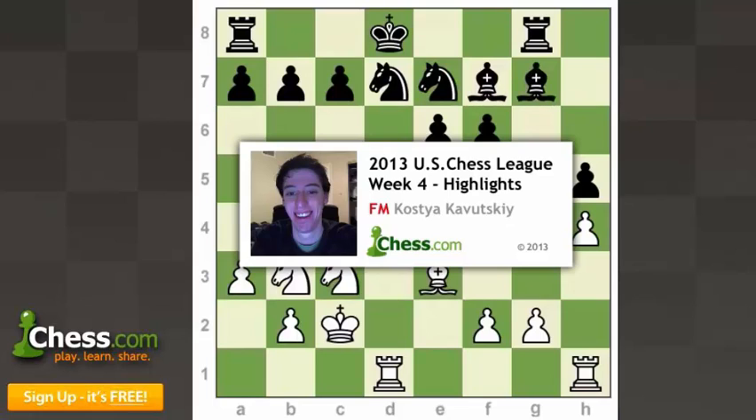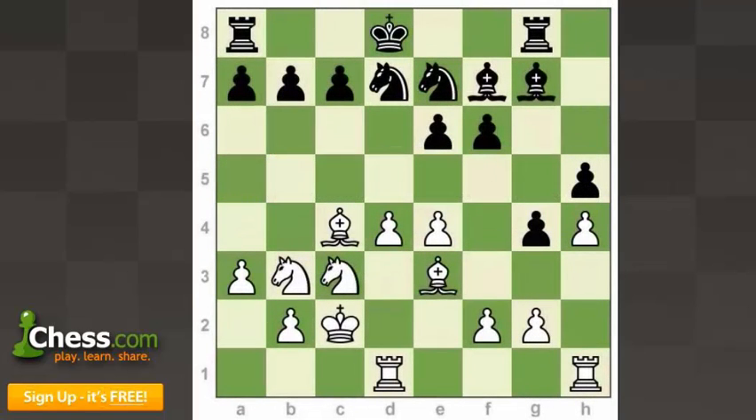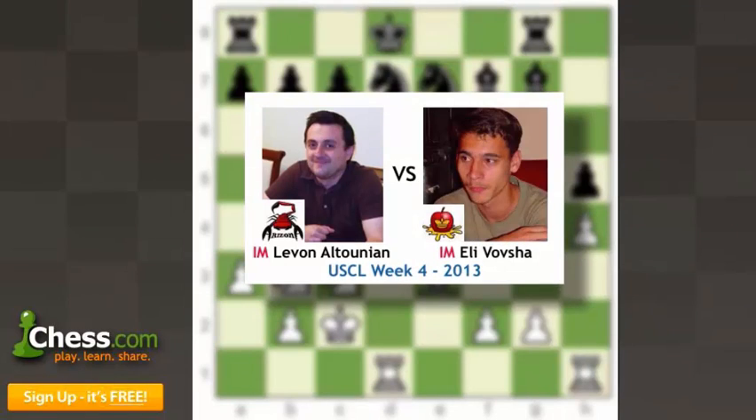Hey everybody, this is FIDE Master Kostya Kavitsky here for Chess.com and today I'll be doing the U.S. Chess League highlights for week 4. The game in front of you right now is between I.M. Levon Altunian of the Arizona Scorpions against I.M. Eli Vovsha of the Manhattan Applesauce.